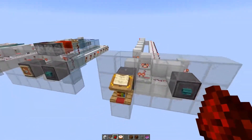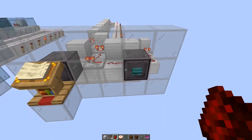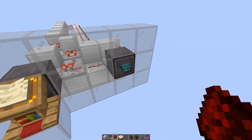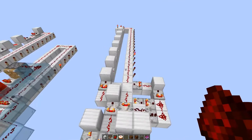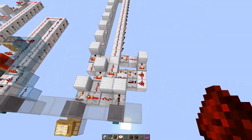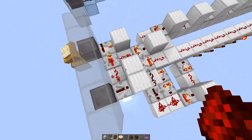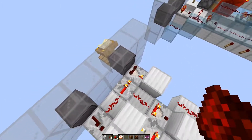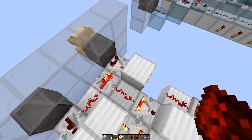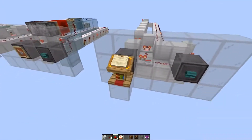Now we have another design which uses the lectern. If we switch here, the selection will not change at all — it remains as it is. But only if we press the button is the new selection applied. Generally, whatever we select in the lectern doesn't matter because we have a signal strength of 15 coming in, and the comparator is on subtract mode, so no power goes through that line — whatever is selected is ignored.